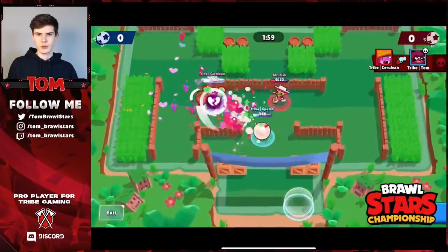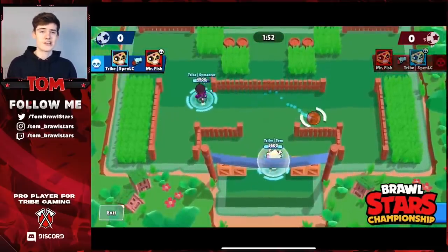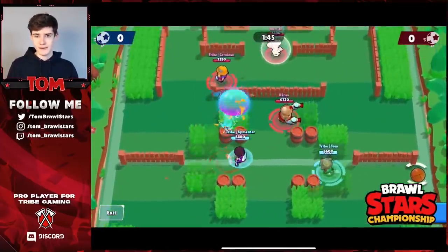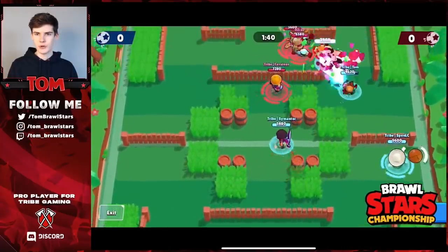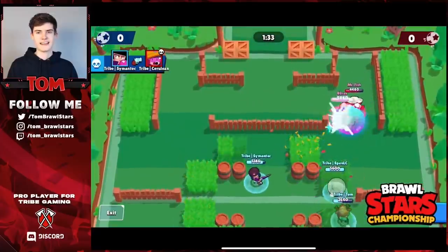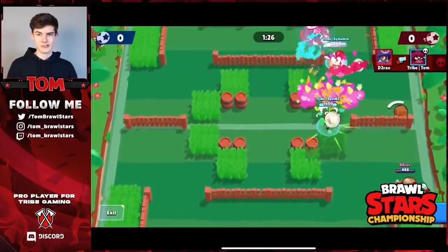I had to chuck my Bear and stun D2, otherwise he probably could have scored. I managed to chuck the ball away, Spen heals up to stay alive. Somatic knocks back Mr Fish - an amazing knockback literally saves the goal right on the line, knocking him all the way back and allowing us to stop that. I have super here, and actually all my team have super - D2 has super, Cerulean has super, and also the Poco super. Getting a really good stun on both of them, great value for that gadget.